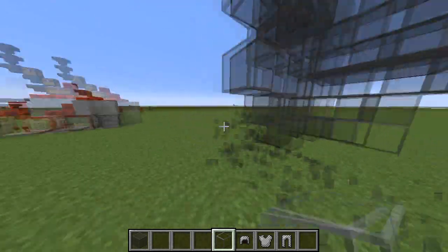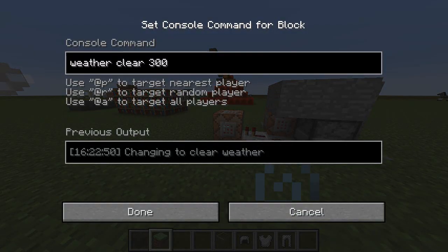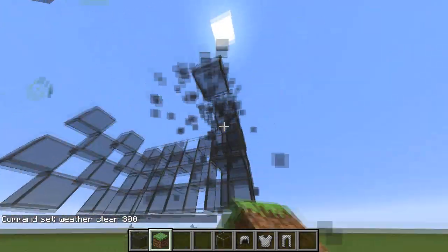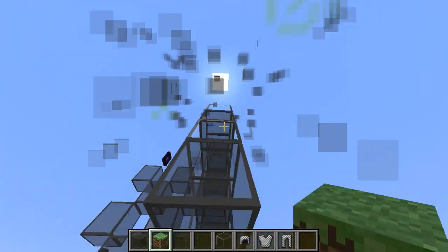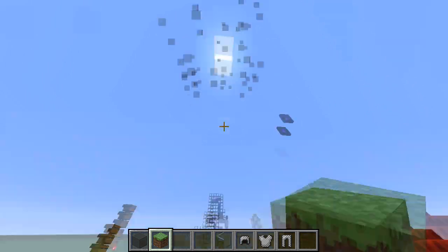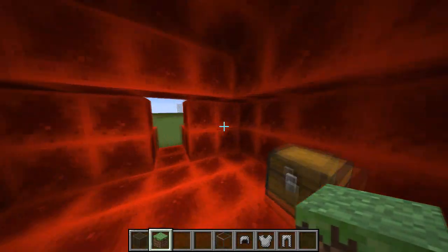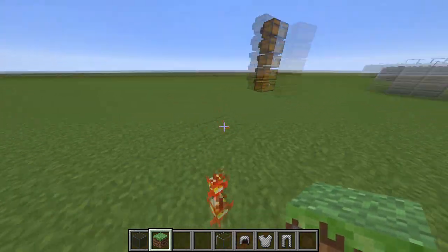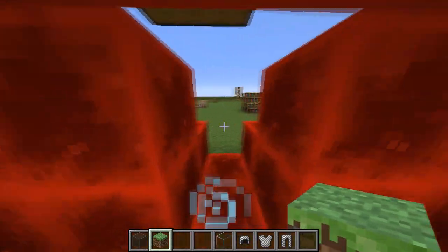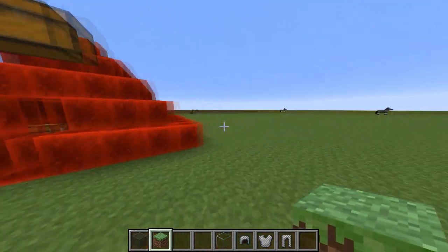I just spent like two minutes trying to work out how to set up the weather clear command — ridiculous. I'm pretty bad when it comes to command blocks. I don't know what style I want to do — maybe just make my shop out of diamonds or something diamond-based. I got rid of my auto farm shop, which is this one over here. It wasn't a very good shop idea. Set the time to 1000 and changing the clear weather — brilliant.